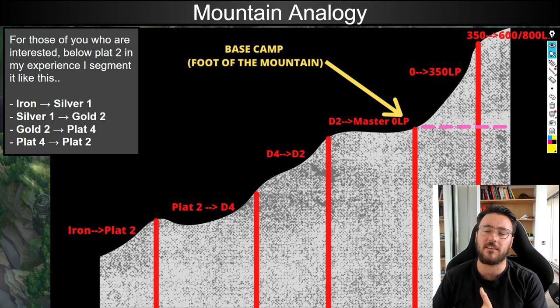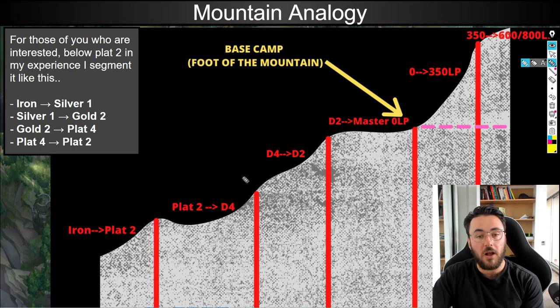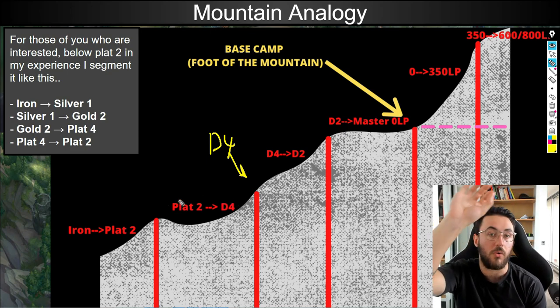To better explain this theory I've got a diagram here — a mountain analogy that helps you see what we're going to be covering. I'm only going to be covering Diamond 4 all the way to around 800 LP Challenger. I'm not going to be covering anything below Diamond 4, so this Platinum 2 to Diamond 4 bracket and anything below Platinum 2 I will not be covering.